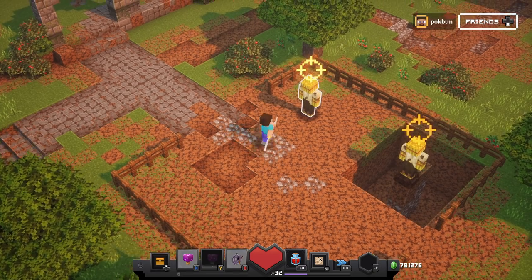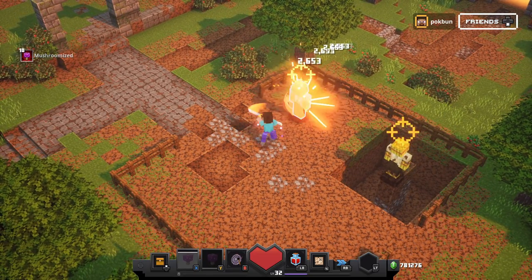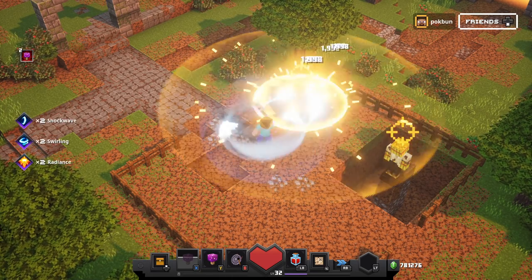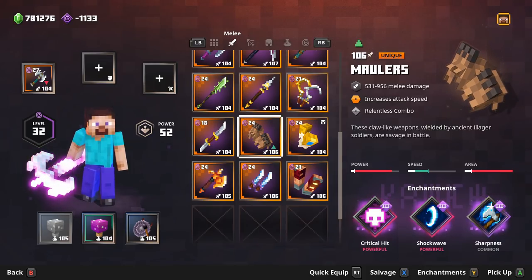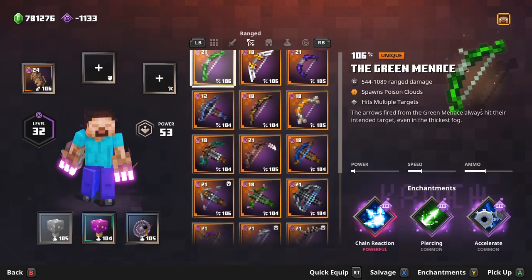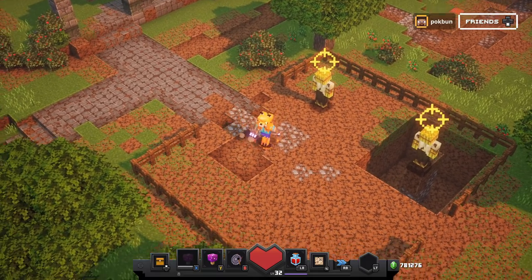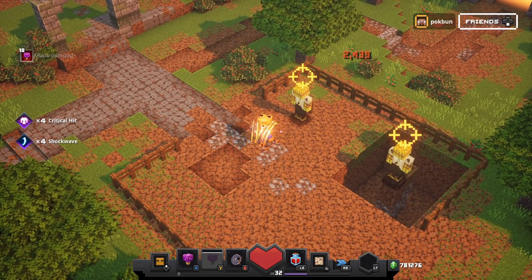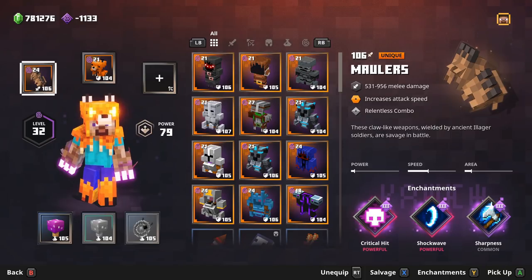Dancer's Sword has increased attack speed. Whirlwind casts shockwaves. Maulers — this one's pretty unique. Match this with the Fox Armor and it looks so sick. Look at that. Maulers increases attack speed and has relentless combo.